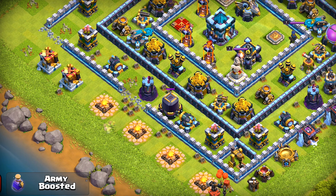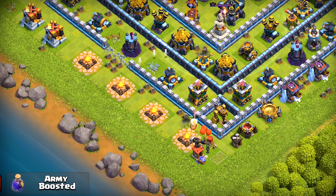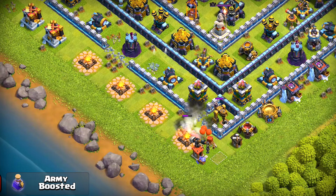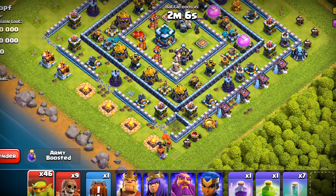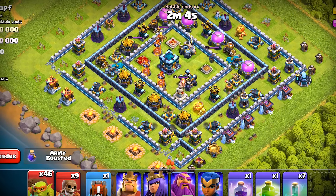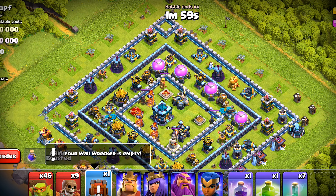The way is clear, no spring traps, so we will deploy more. There is another dark elixir drill so we will deploy one super wall breaker, and after this the second layer will be taken care of. We do not need any test sneaky goblin in this one because the archer tower and the drill are placed too close to each other, so there cannot be any traps.